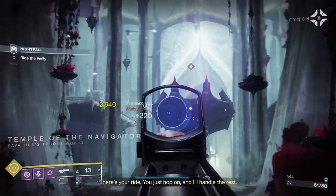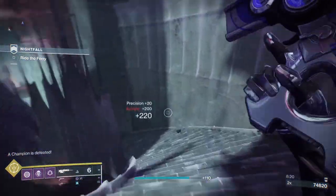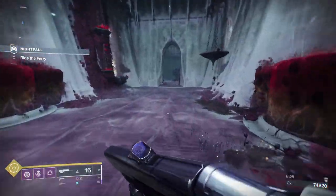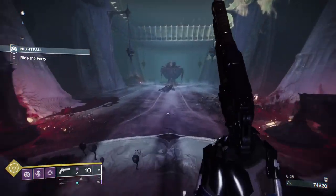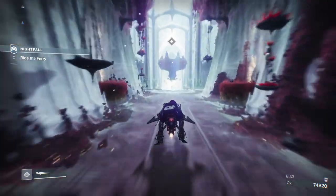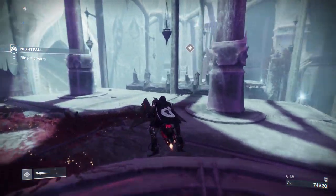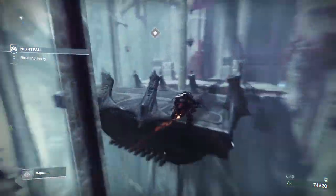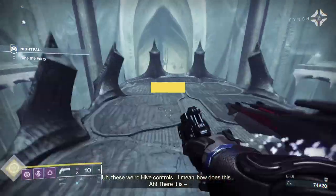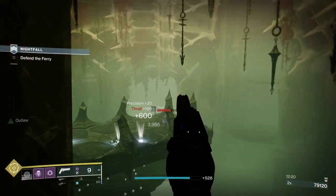Once you've cleared the adds up here — the two acolytes and the two champions — you'll come back, get your Spiral, and park it on the tombship. Important piece of information: when you park it on the tombship, you'll be heading towards the Shrieker. Kill the Shrieker, kill the acolytes left and right standing at the terminals where you're going to dunk the orb, and then get off the tombship as quickly as possible so the adds — the two lightbearer knights and the adds — don't start trying to shoot you and inadvertently shoot the Spiral.